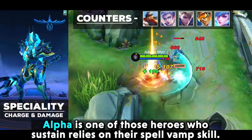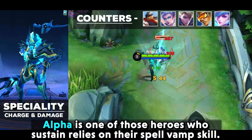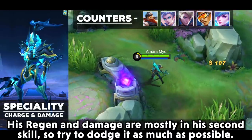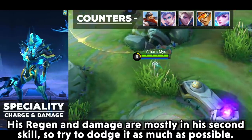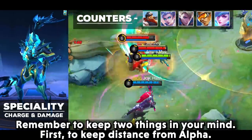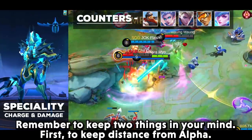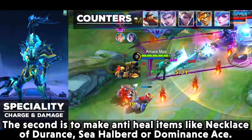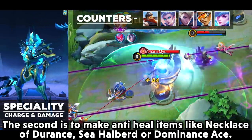Alpha is one of those heroes whose sustain relies on spell vamp. His regen and damage are mostly in his second skill, so try to dodge it as much as possible. Remember two things: first, keep your distance from Alpha; and second, build anti-heal items like Necklace of Durance, Sea Halberd, or Dominance Ice.